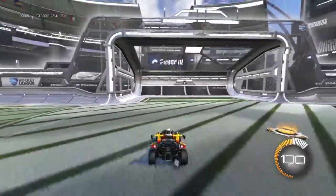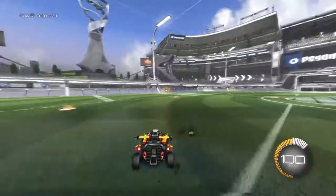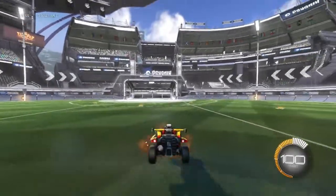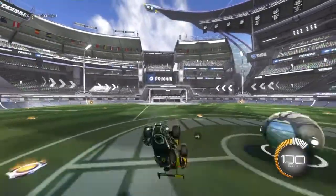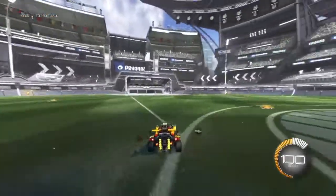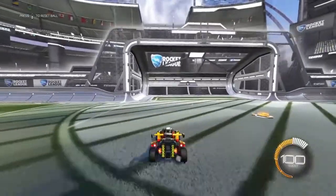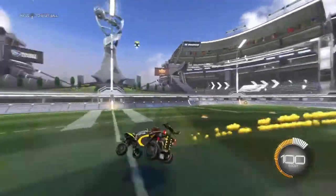Once you start getting the diagonal flip down, that's when you pull back on the left stick right after your diagonal flip. So: jump, diagonal flip, cancel. And boosting just makes it a lot faster to turn your car around, so we're going to add boost into it: jump, diagonal flip, cancel, boost.